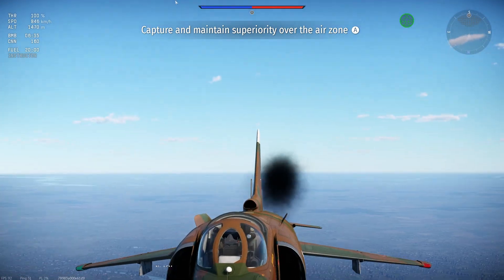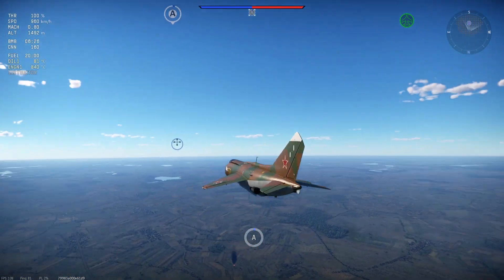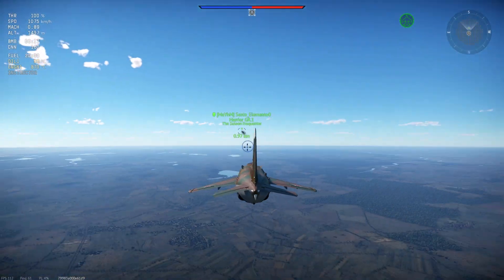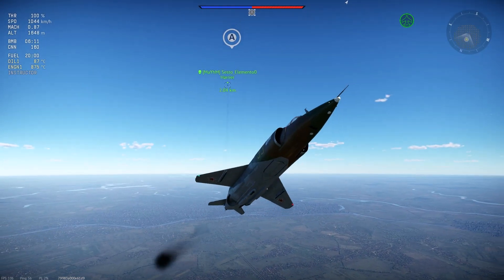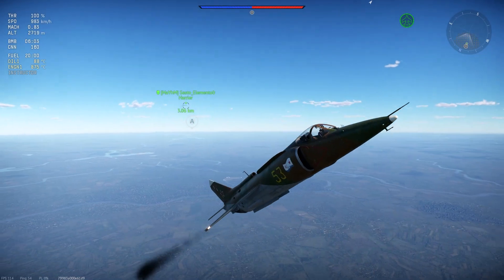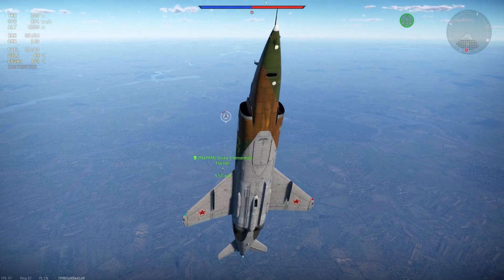I apologize for any background noise — that's just something I can't do anything about. This round I'm going to play a lot differently. Instead of going for a two-circle or a one-circle, I'm going to try and get away from him completely. He's going to pull up and probably start pulling vertical. I'm not going to follow him because he'll have lower speed, so I'll go up at a much more shallow angle — which gives me a great chance to kind of step on him here. Let's see if this will work.